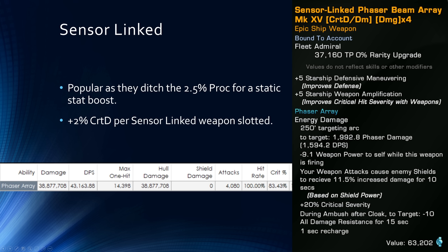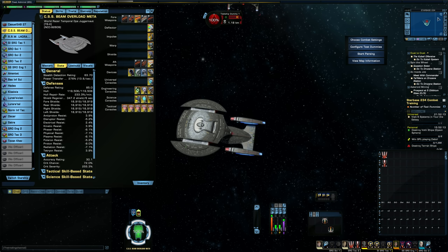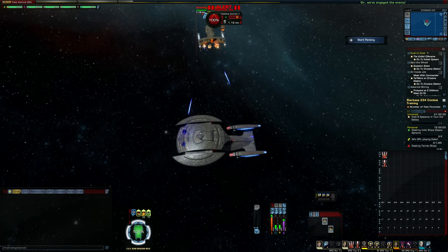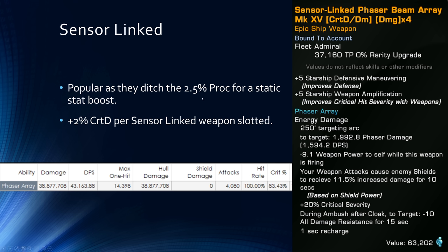Next up, we have Sensor-Linked phasers. These are popular because they have a different type of visual — a really neat blue animation, almost like a cannon-type effect, with a nice impact when they hit the target. Sensor-Linked phasers are quite popular for the visuals and also because they get rid of the 2.5% chance proc in favor of a static plus five to starship weapon amplification. That ends up being plus 2% crit severity per Sensor-Linked weapon slotted — a pretty good buff, but that crit severity boost is only boosting your weapons.